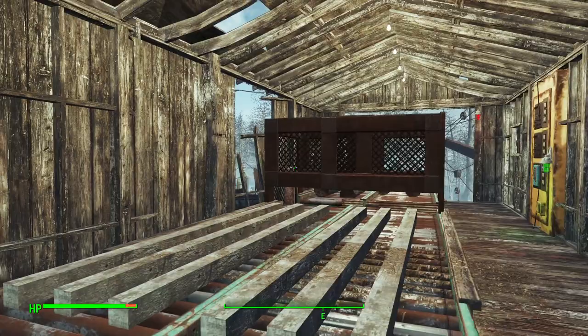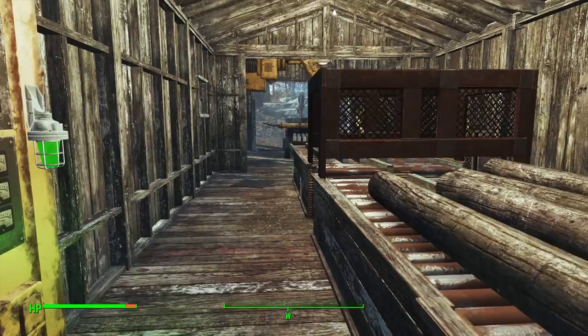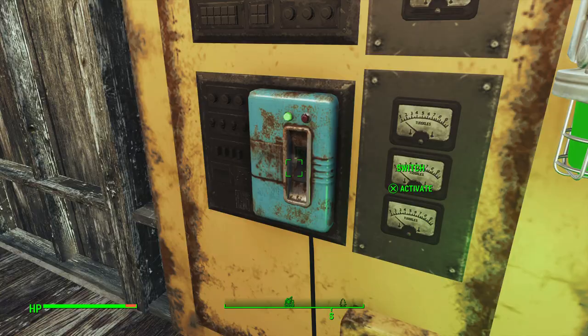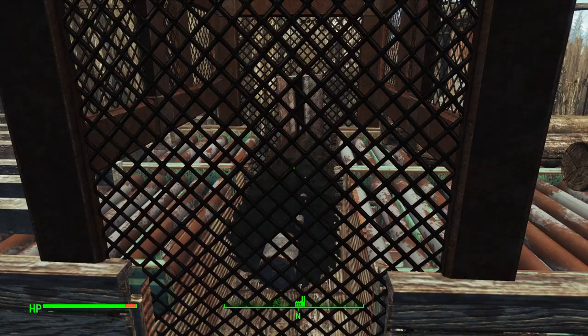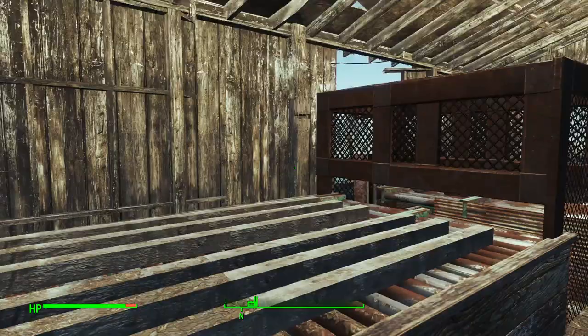This is the sawmill part here. The logs come in, they come up out of the river, come up into here, and then there's an operator that's usually standing here - I don't know where she is, but I'll give you a rundown. We flip this on as the wood comes through, and it's sawed, then the boards come out, and then we load it on the trailer, haul it out, and put it on the semi-trailers.